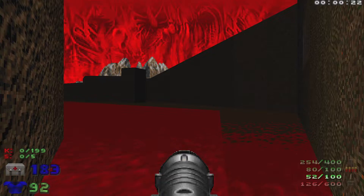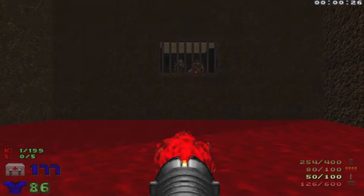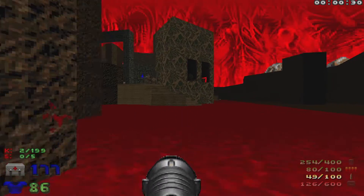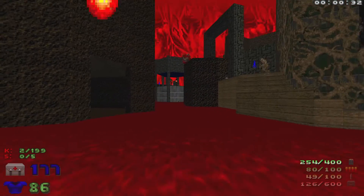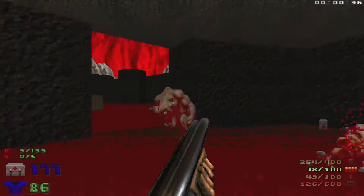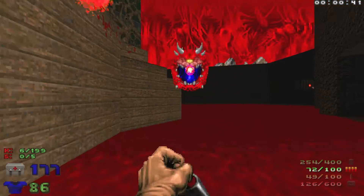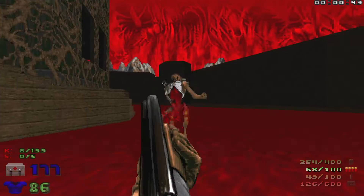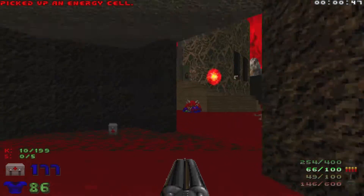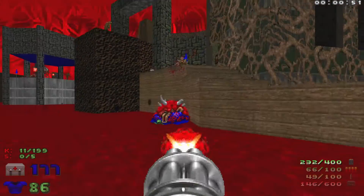We're going to head right over to this corner and shoot a rocket or three up into there. We have some revenants over there, some imps, and a Cacodemon coming at us. We'll head in here, take out these two Pinkies, take out this Caco, and then take out this Revenant and clear out these imps.